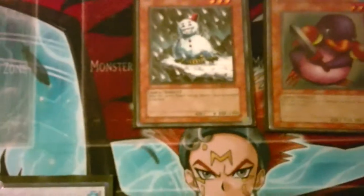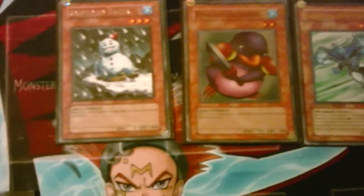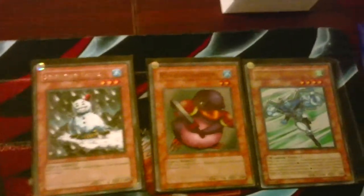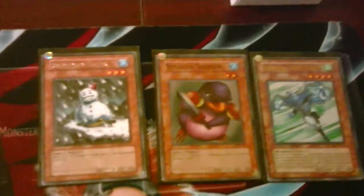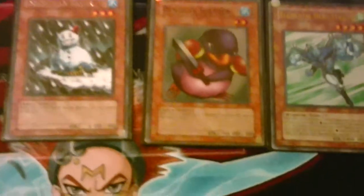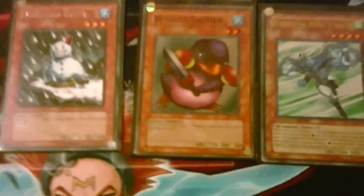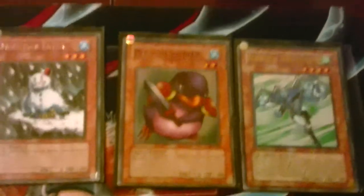In Heroes it's a little more situational but still happens. You have a Snowman and a Penguin on your side of the field, and Vailor in your hand — if the situation suits, which it does sometimes. Normal summon Vailor and then you can go into Doloran, since Vailor is a tuner, and then you can reuse and abuse that Stratus. So pretty good without the need for Ocean to bring it back to your hand.